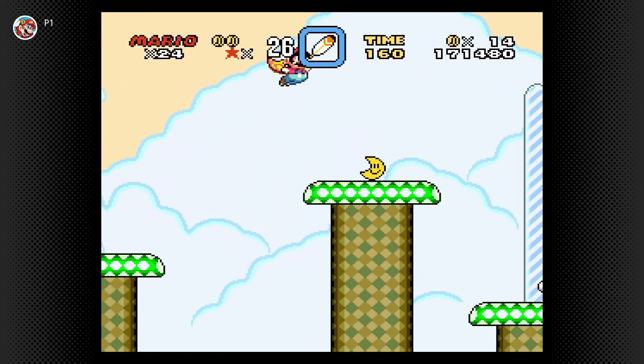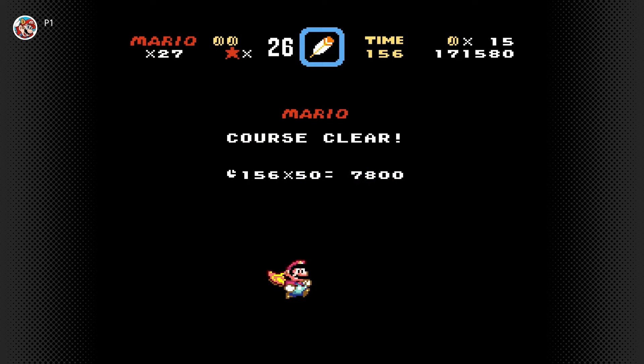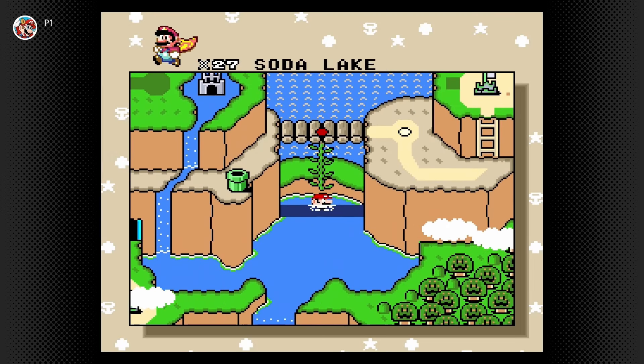We did it! Then we can grab the moon, which gives us three one-ups. Very nice. And yeah, that level's done now. Ladies and gentlemen, we can now move on to the Forest of Illusion, which will be awesome. We can also come down here and do the Soda Lake, but that'll be for a different video.